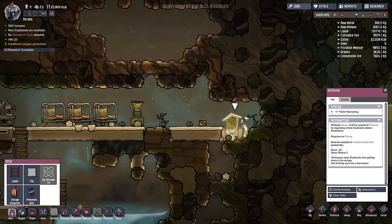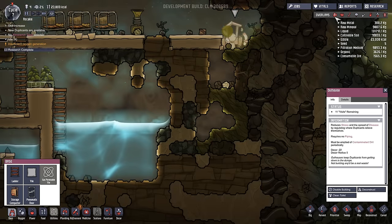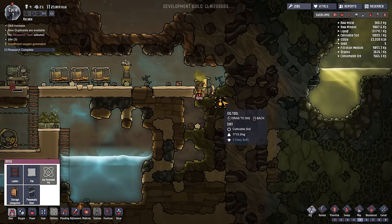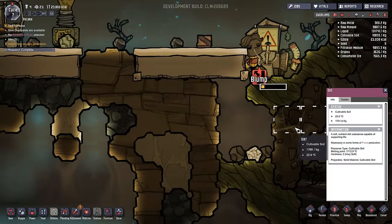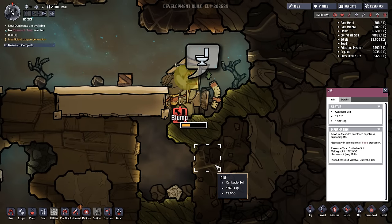Our outhouse is spewing up poop — that's not good. What is it doing? It must be emptied of contaminated dirt. Cleaned toilet — uh oh, that's kind of gross. Let's see what happens. Oh! He's plunging it — that is so gross. Hehehe. Blump, I'm sorry. That's a few cycles worth of poop. Yeah, now you gotta use it. That's kind of gross, man.